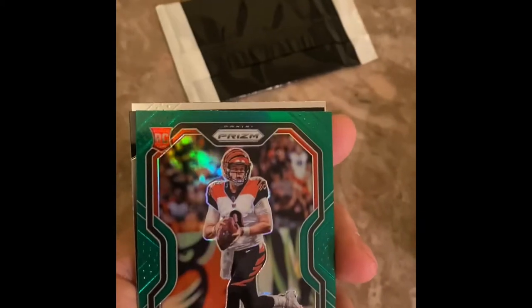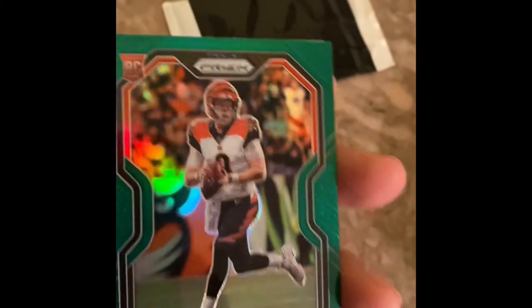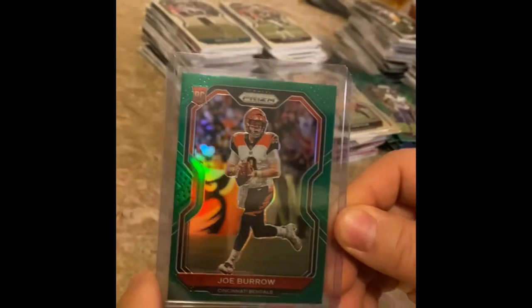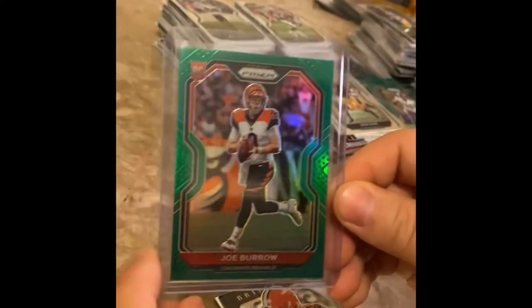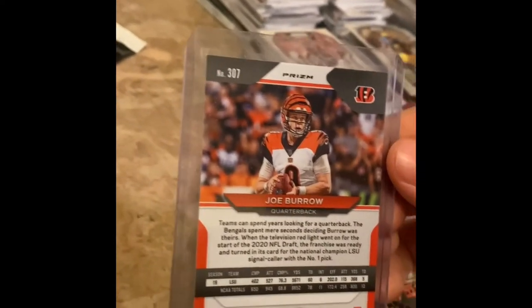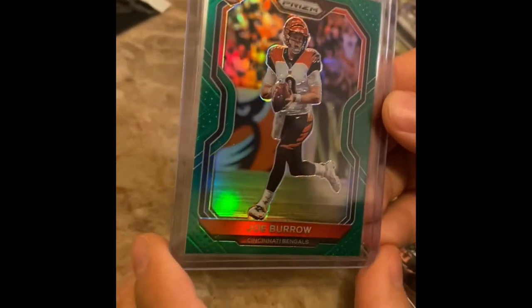All right, so this is like a Joe Burrow kind of day I guess. We got the Joe Burrow green now. Going to put that in the plastic — for real — you need to make your bread back. Let me get a look at that Joe Burrow green. Sold for 150 bucks raw. Okay — 150 raw. So you're going to want to get that graded. That's another 200-250 card. Pretty much worst case scenario PSA 8. That's not bad.